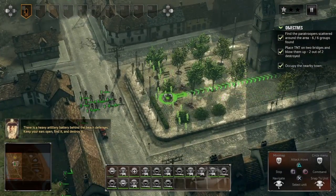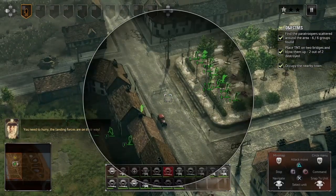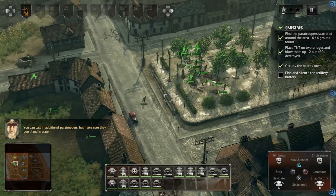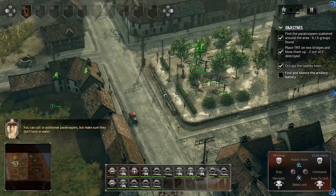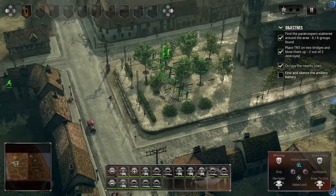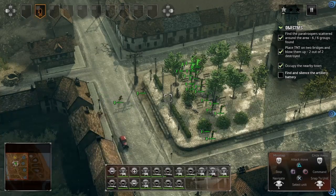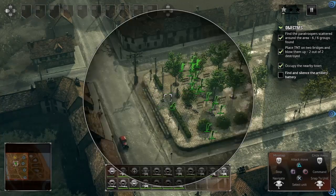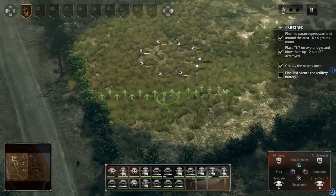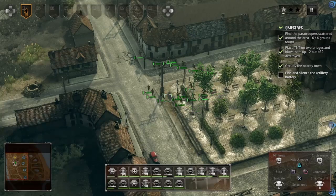We're gonna meet up with the separated airborne group. Only two casualties but they're only wounded, thankfully. I have to regroup these troops — they ran into the buildings. We need to find and silence the artillery battery. I knew it. So we're probably a mix of 101st, 501st, and others — in Normandy all the paratrooper divisions were basically mixed up at the wrong drop zones.